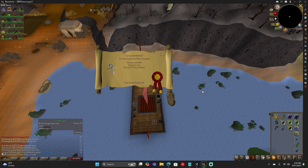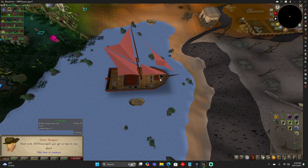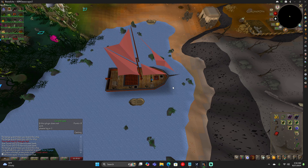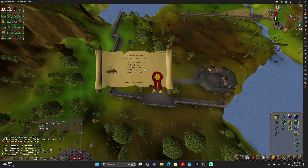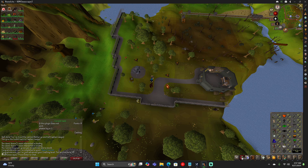We completed Bone Voyage: one quest point and access to Fossil Island. Now we can do birdhouse nest things, so that'll help with my hunter from time to time and give me tree seeds from the bird's nests. We finished Dwarf Cannon: 750 crafting experience, 1 quest point, and we can use dwarf multi-cannons. Probably won't use those for a while, but I just wanted the crafting experience. We are level 10 crafting — I think we got 5 levels.